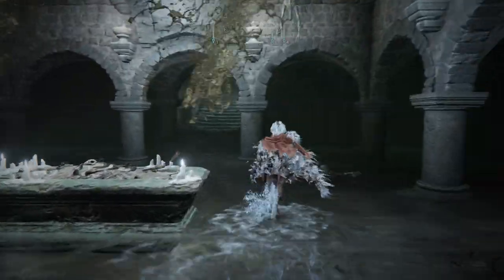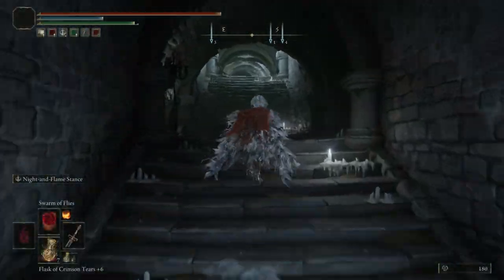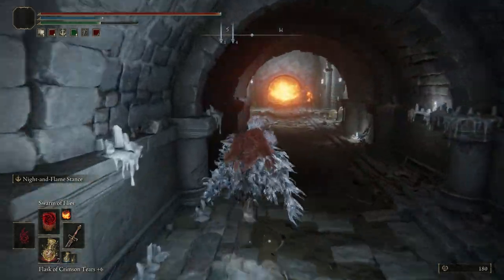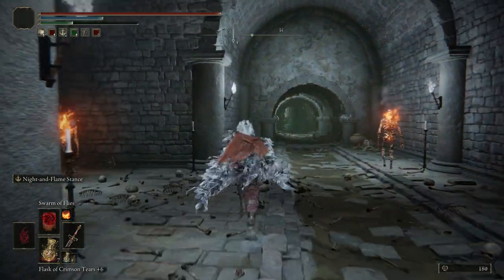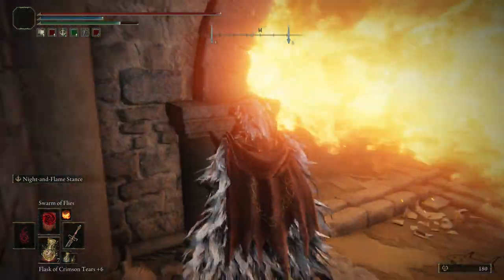Go on the left and just climb those stairs. You don't have to fight anyone until you open that door - you just have to run and that's it. Go on the right, you will see the flames. Keep going until you see the flames and be sure not to die there.